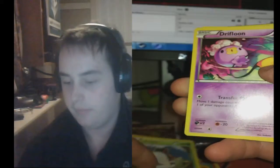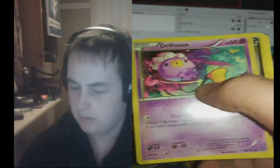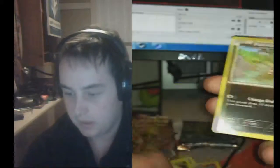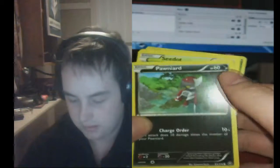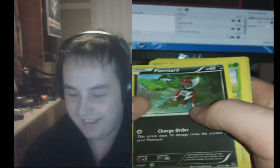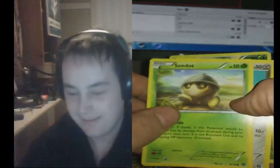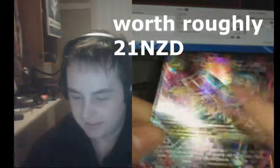I believe I played Gen 1, 2, and 3. Emerald was the last one I played. Got a Pineco and I did just see the border of that card — oh god, I should not have done that. A Pineco, a C-dot, Klinklang. Oh, it's this random glitchy Pokemon. I thought this was only in the games. Holy shit.